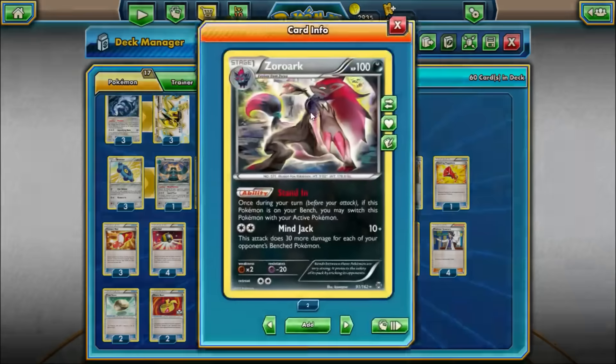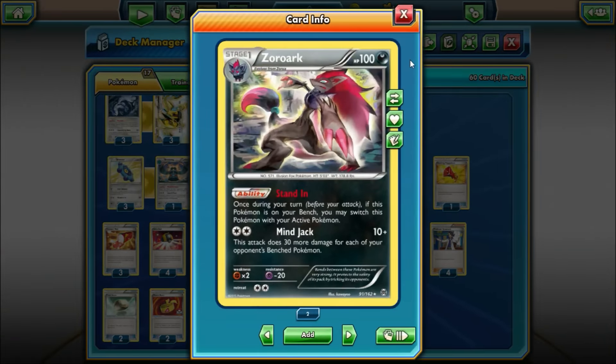We're also playing a 1-1 Zoroark. We're mainly using it for the ability Stand In — once during your turn before you attack, you may switch Zoroark to the active spot. That's really nice because whenever you use Lugia's Flash of Destruction, you discard the energy and can't accelerate it back onto Lugia while it's active. With Zoroark, you can use Stand In so Lugia goes to the bench and you can power it back up with your Bronzongs, then free retreat with Float Stone on Zoroark.